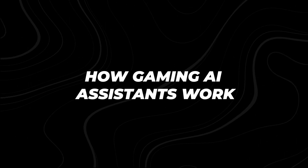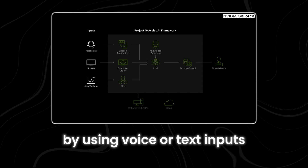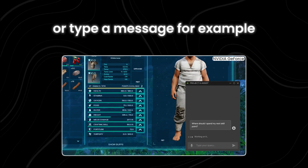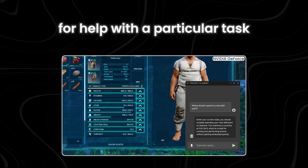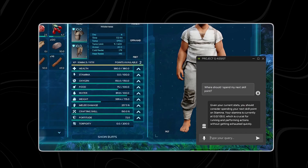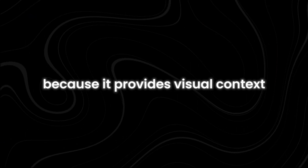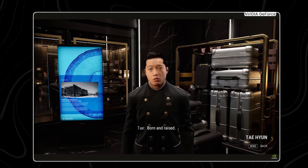Project G-Assist helps players by using voice or text inputs, along with a snapshot of the game screen. The player can either speak to Project G-Assist or type a message — for example, asking for help with a particular task or seeking information about the game. At the same time, Project G-Assist takes a snapshot of what's currently on the game screen, which provides important visual context showing exactly what is happening in the game at that moment.